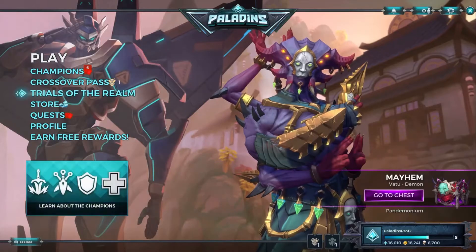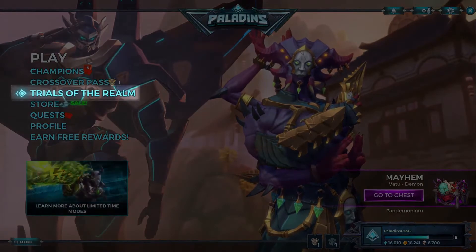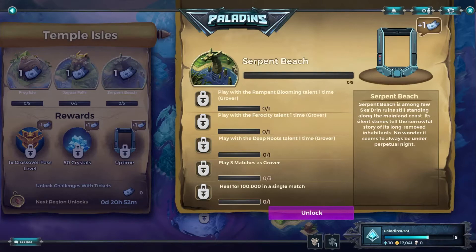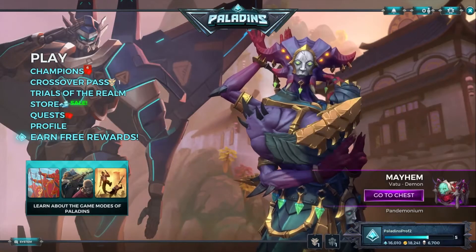In the future, you will also be able to earn Bounty Coins by completing hubs in the Trials of the Realm. Navigate to the Trials scene to unlock new hubs, some of which will provide you with Bounty Coins.